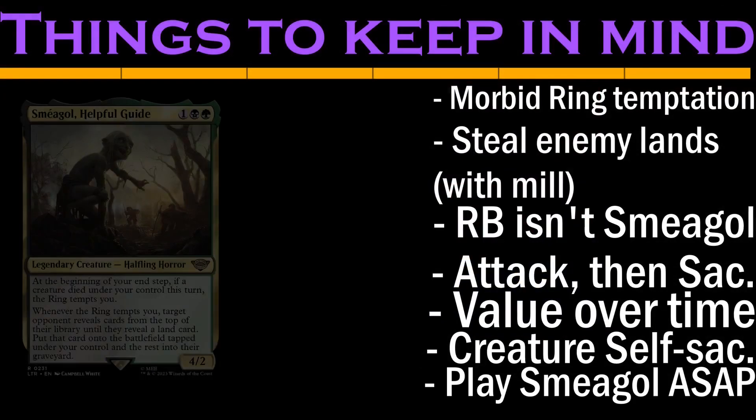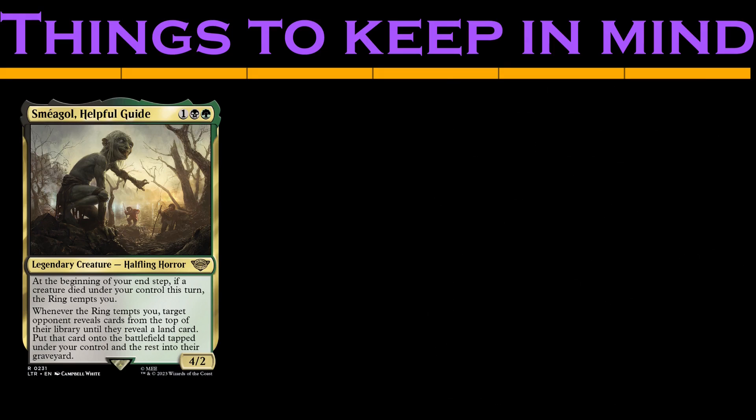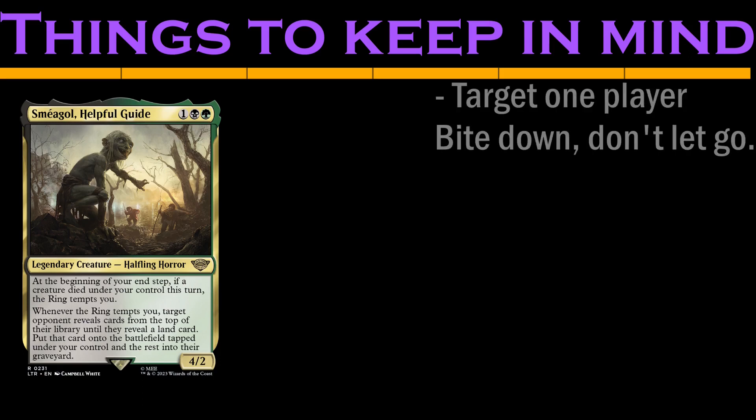Since he generates value over time, he wants to mill out as soon as possible, which is likely turn 3. Mill effects get proportionally stronger against opponents with fewer cards in their decks. Since milling takes cards out of our opponent's deck, we'll want to pick one player and target them for most of the game. If you mill them out and they lose, you'll lose control of all the lands you've accumulated, so wait until you're ready to close things out to finish any off.